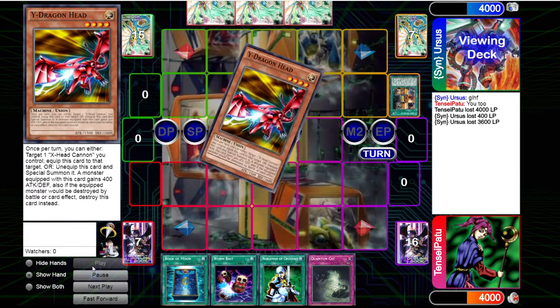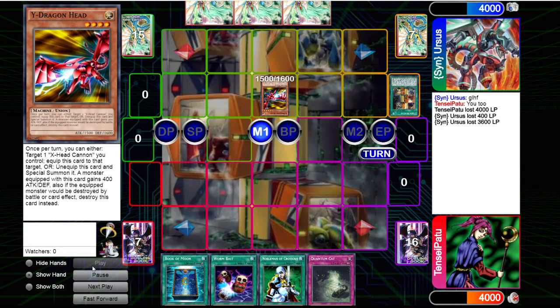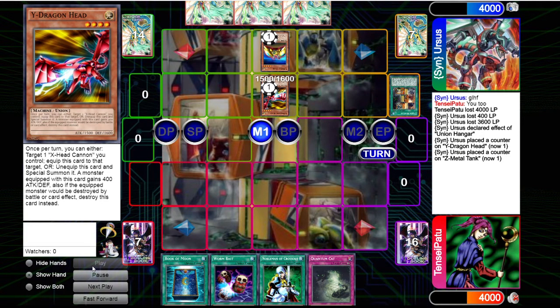Opponent opens with White Dragon Head, added with Union Hangar, and then Union Hangar equips Z. Now the White Dragon Head becomes 2100, which is pretty big for a normal summon, and it's also protected by destruction.